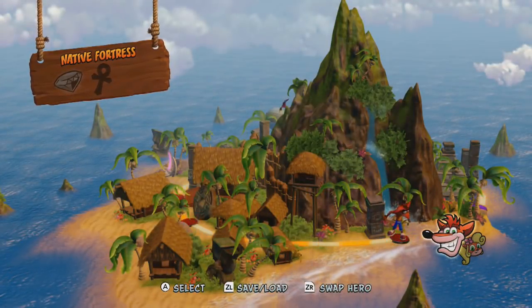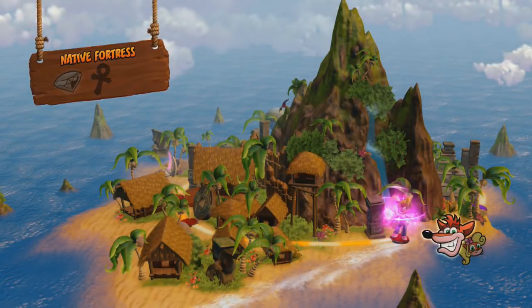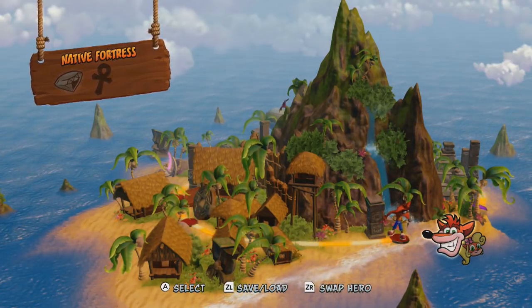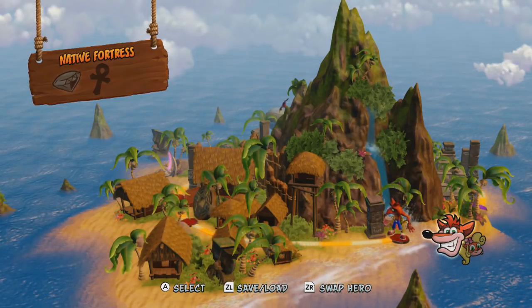Second, you can switch between Crash and Coco on the map screen whenever you want. I'm going to be Crash for this video, I'll be Coco for the next video, and then so forth until we finish this game.